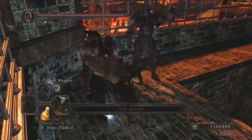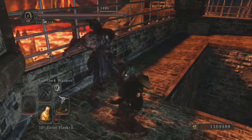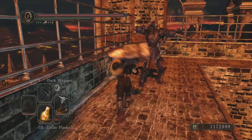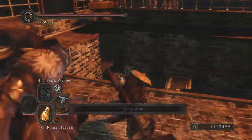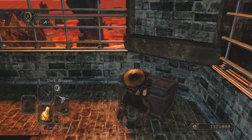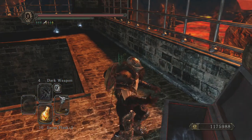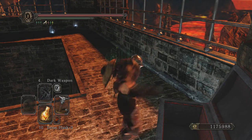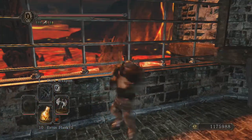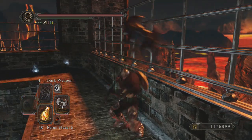Kill this guy, kill this guy — and yeah, it's that chest there. There you go — this chest contains the Black Knight Great Axe, and that's how the weapon looks. It's from the original Dark Souls 2.